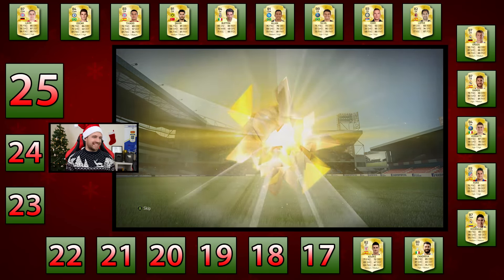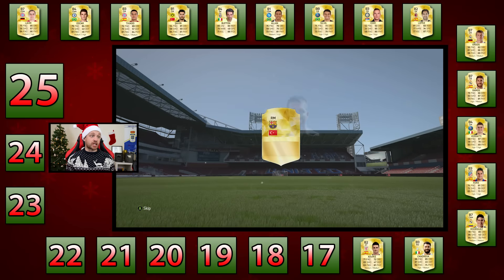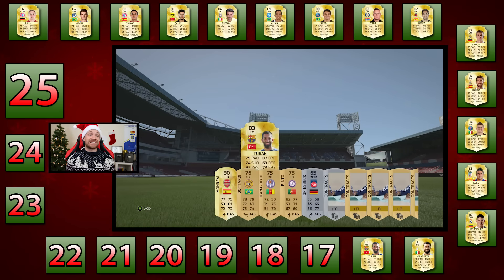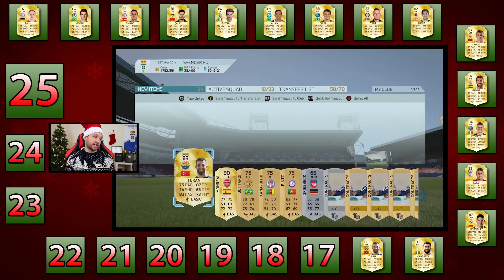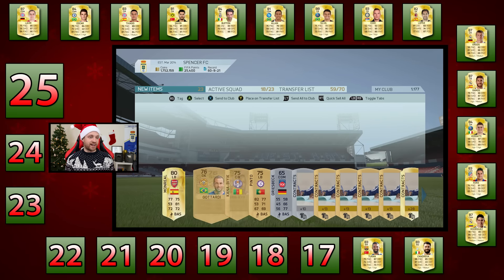Pack number two: 83-rated Teran of Barcelona, a right midfielder. A couple of days ago I would have loved a right midfielder, but we've got Candreva yesterday who plays in that position. However, the rules mean that Teran has now taken Adderiz's place. We still need a striker. Teran, you're in for now.